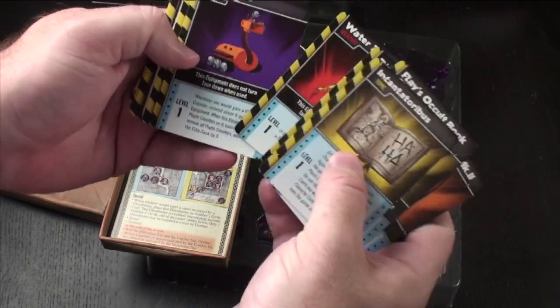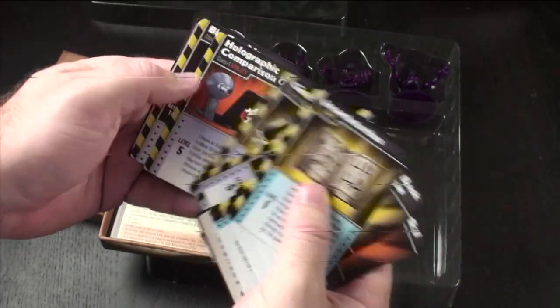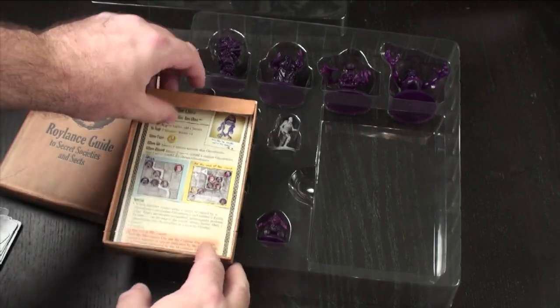You're going to get some new equipment — there's a Water Zapper. You're going to get some new events that you'll see in here, like Popular Fungus with Egon on the cover. So you're going to get some new event cards and equipment cards that will be added in.